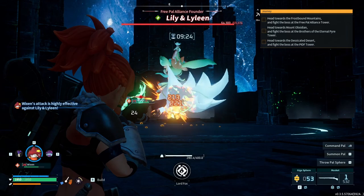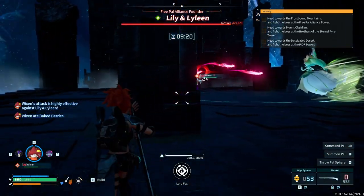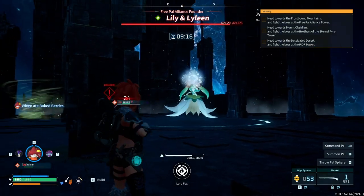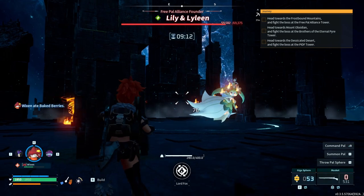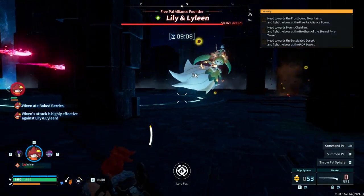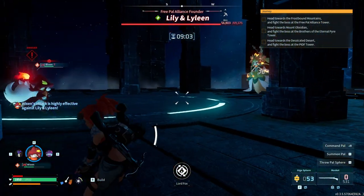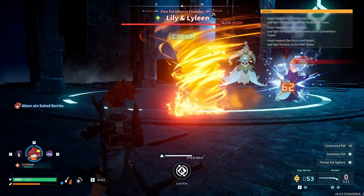I'm doing hella damage — well, not me, my pal. 1000?! You see that? This is what we need — I need a legendary musket. That is big, big numbers — big attack points. Even though she does have like 69k HP. Did I get poisoned? I don't think so.